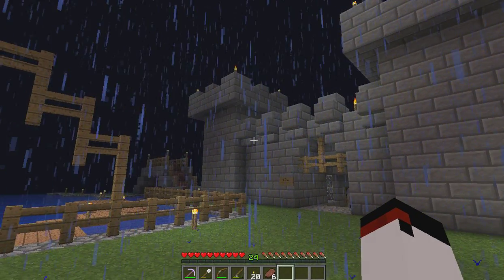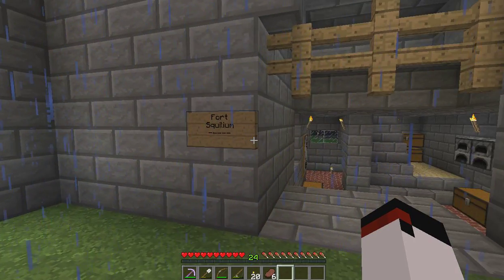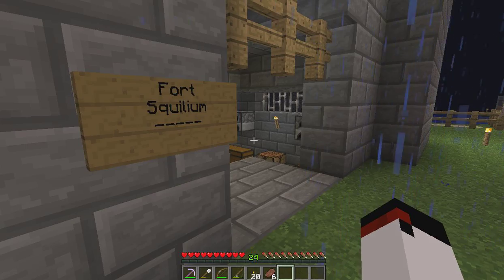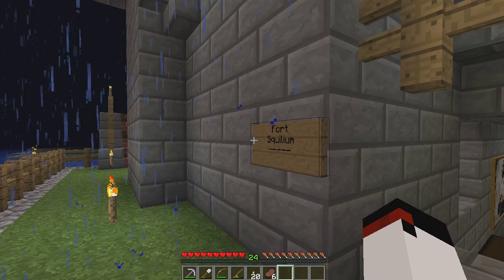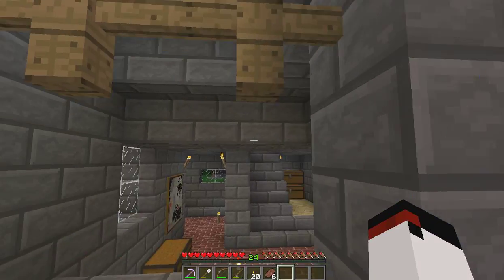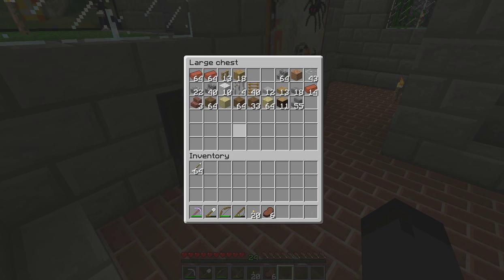I don't believe this castle was finished last time. But this is Fort Squillium — we named it Fort Squillium because our slaves live in Squidville and we live in Fort Squillium. And if you don't watch Spongebob, Squillium is Squidward's rival. But I think everyone watches Spongebob, so I'm not too worried about that.